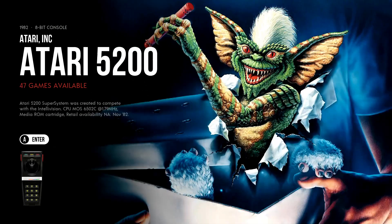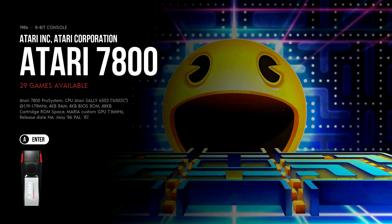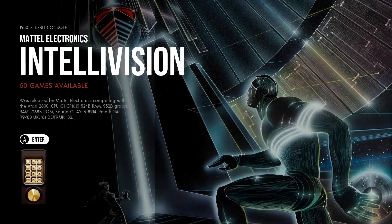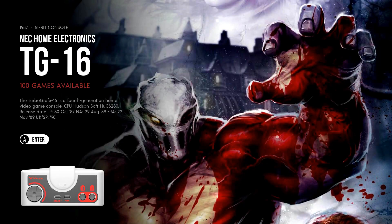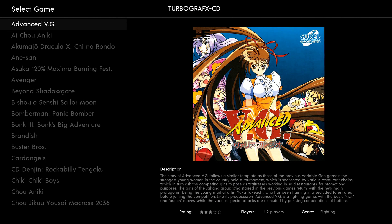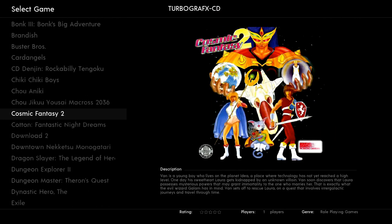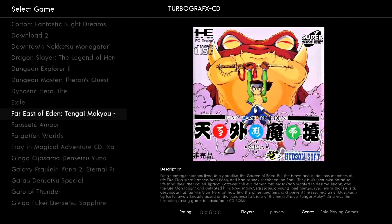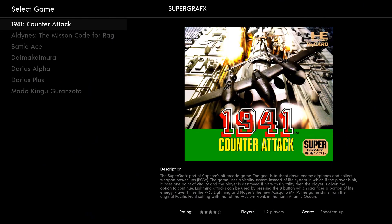You've got Atari 2600 with 180 games, 5200 with 47 — look at the artwork, really nice. Atari 7800, Atari Lynx, Coleco, Intellivision. TurboGrafx-16 you've got 100 games, TurboGrafx CD you've got 85 — that's a big TurboGrafx CD collection. SuperGrafx you've got 7.